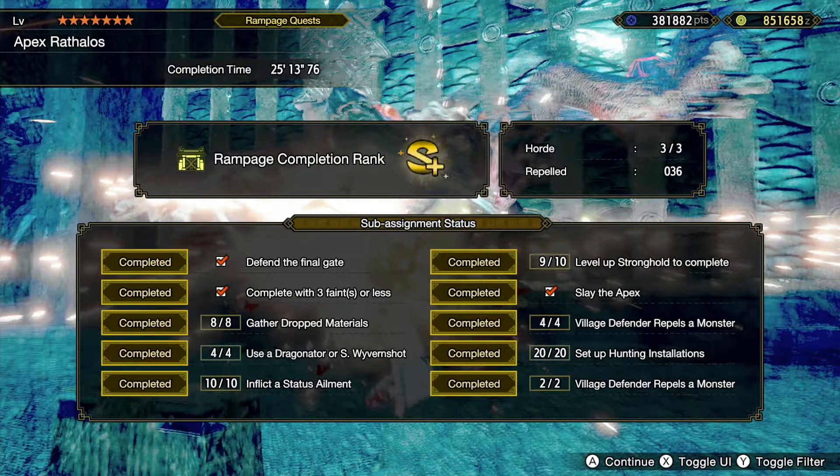That's all the methods I know on how to inflict status ailments in Rampage quests. Let me know if I missed any methods and all the best in your Rampage hunts. Thank you for watching and hope you found the video useful.